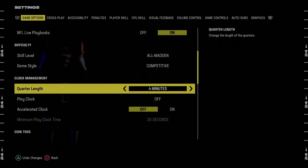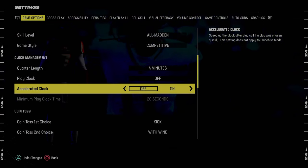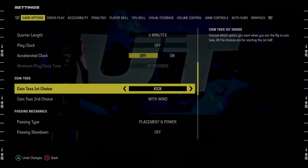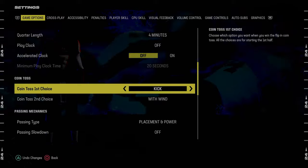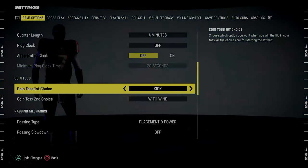If you're wanting to play regs or lab, you could put these on 15 minutes with no accelerated clock and no penalty for delay of game — that's useful if you want to lab in-game stuff. Also really important here: coin toss first choice. You always want this to be kick, because clock management is so important in Madden every single year. This is one of the things that separates the best players in the world from average players.